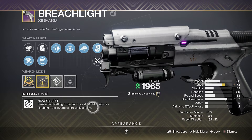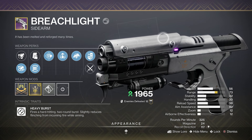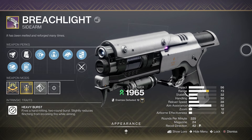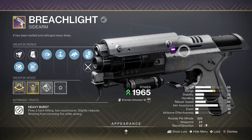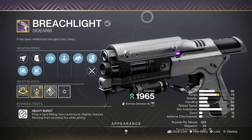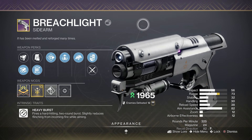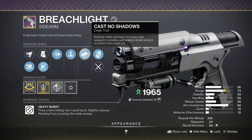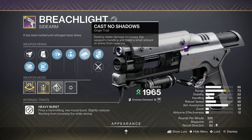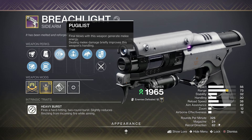It also has slightly reduced flinch from incoming fire, so it won't flinch as hard whenever you get shot. I think it should be pretty good still. I've actually seen a couple people use this thing in the Crucible and they are a menace up close. Sidearms have been crazy in the Crucible for the last six to eight months, so this thing should be pretty good. The origin trait for these weapons is Cast No Shadows — dealing melee damage increases the weapon's handling and loads a small amount of ammo from reserves. That's why we also have Pugilis on this.